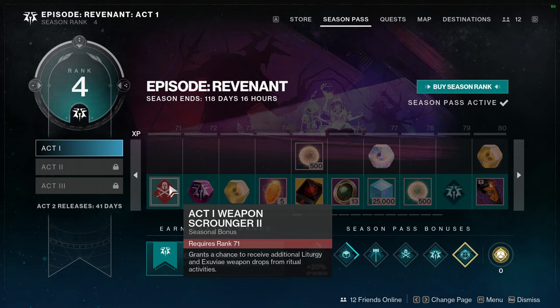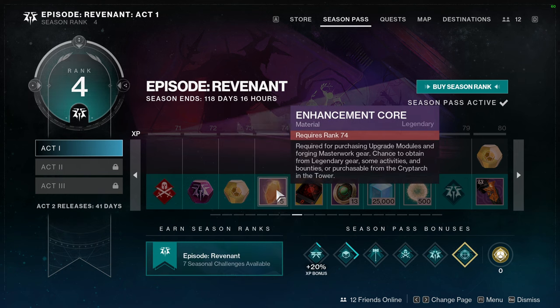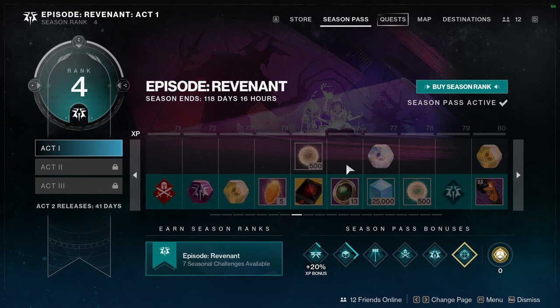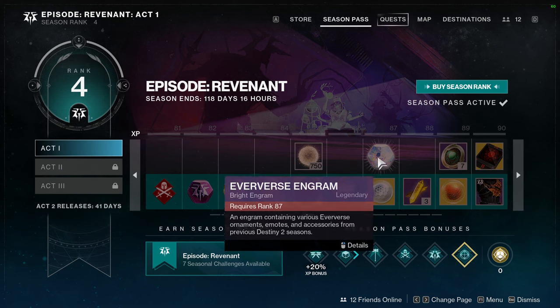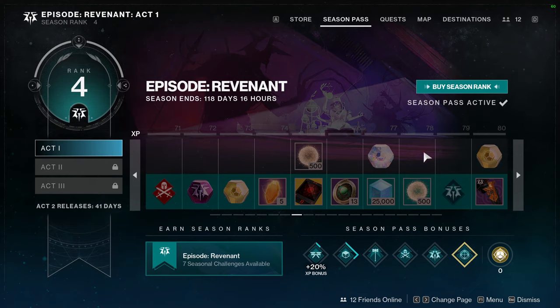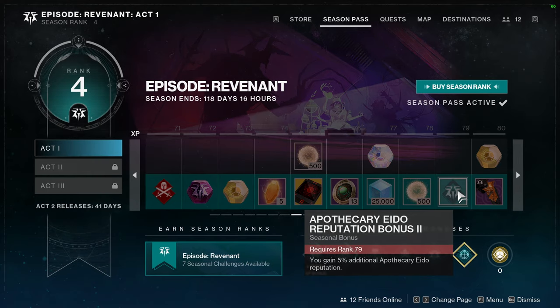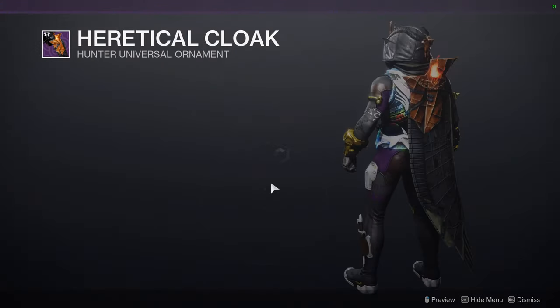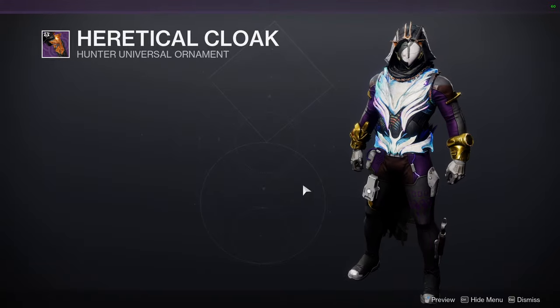Act 1 Weapon Scrounger 2 grants a chance to receive additional Liturgy. More Deep-Site Harmonizers, more bright dust, another Eververse engram, and strange coin. There's also a bonus: you gain 5% more additional Apothecary Idol reputation. Then we have the Heretical Cloak — it doesn't look bad. I really wish the design on one side was mirrored to the other side; it would have been cool if it were at least closer to symmetrical.